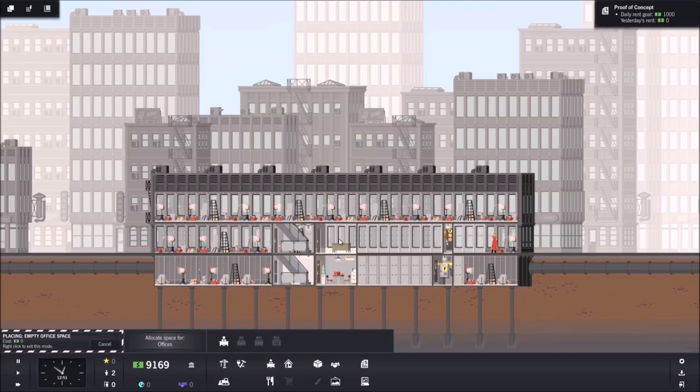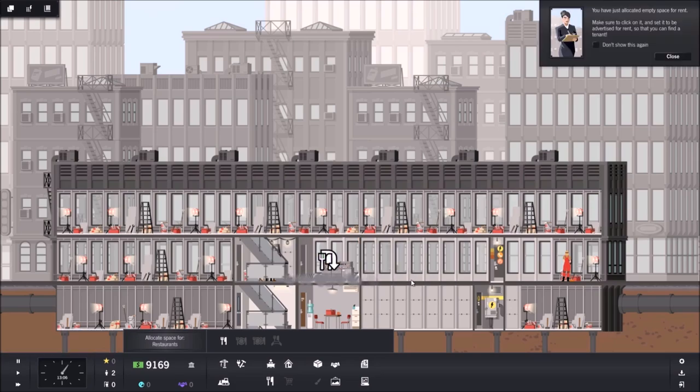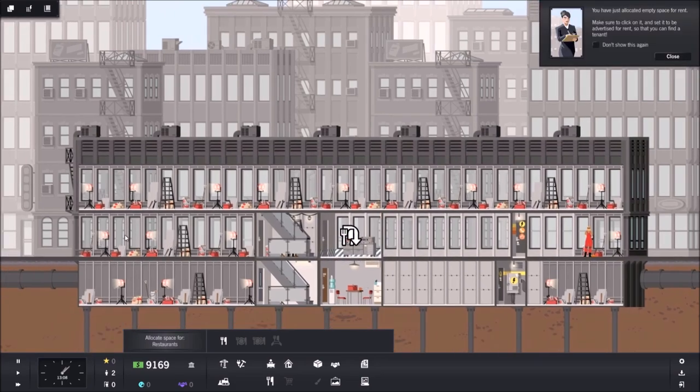We're not going to put any offices on the ground floor. You don't get too many office options unless you start putting down some restaurants and cafes. Since stairs and that area are generally busier, let's put a restaurant right here. We won't be able to place anything down here until these workers finish building, so let's turn up the speed.